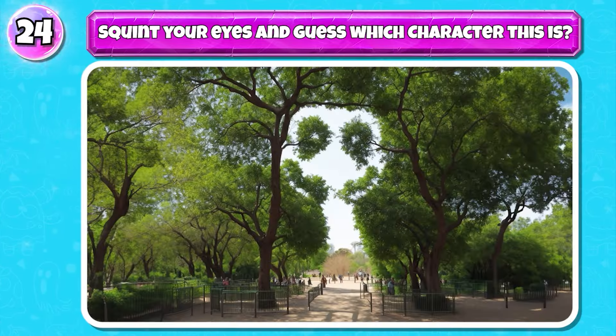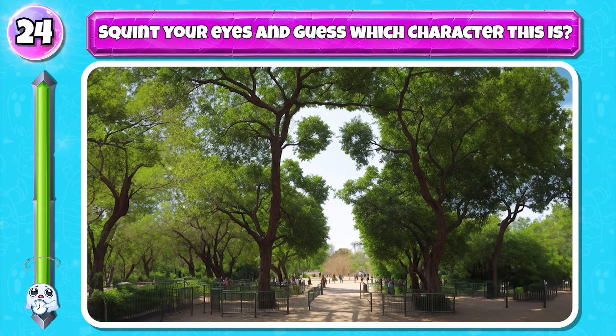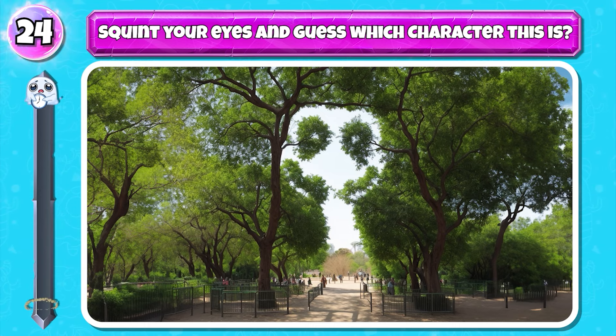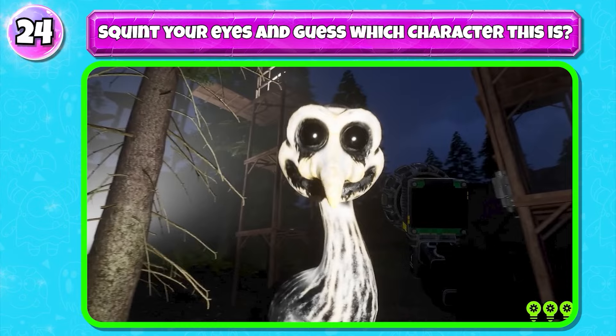Level 23. Squint your eyes and guess which character this is. Bravo, the answer is Friendly Ostrich.